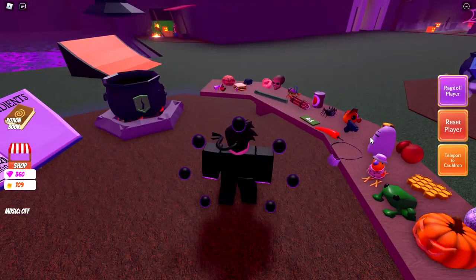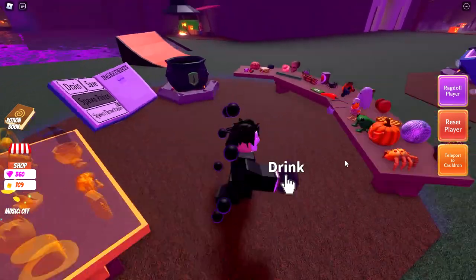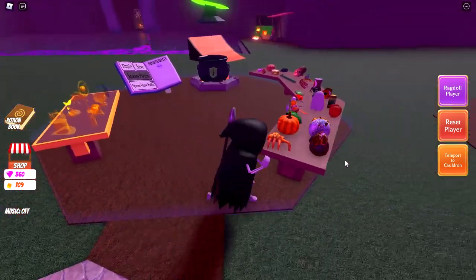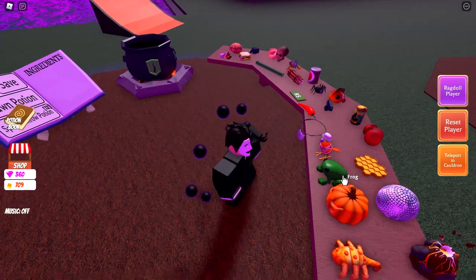Potion 268 is one Ghost and one Honey. Potion 269 is one Ghost and one Undead to give you the Grim Reaper.